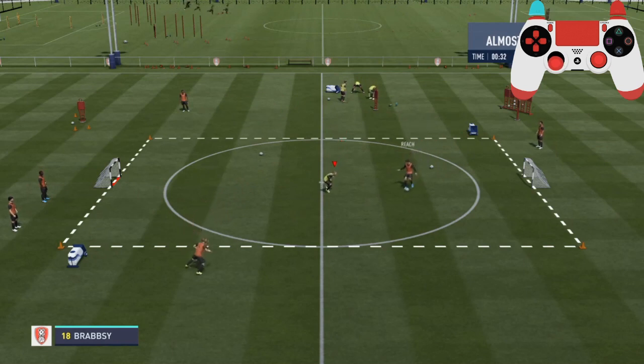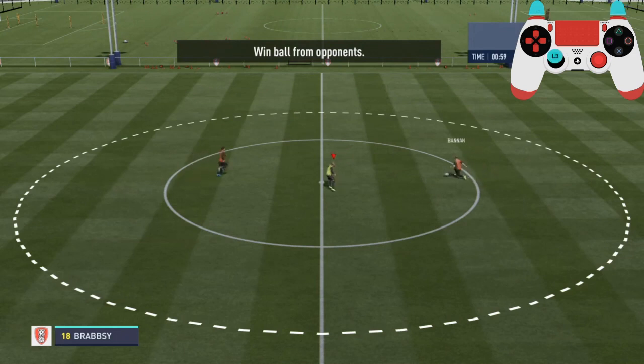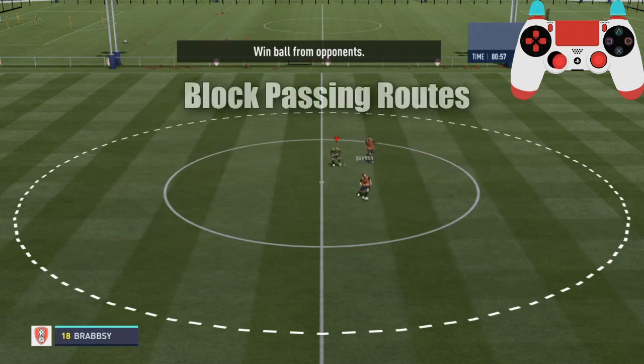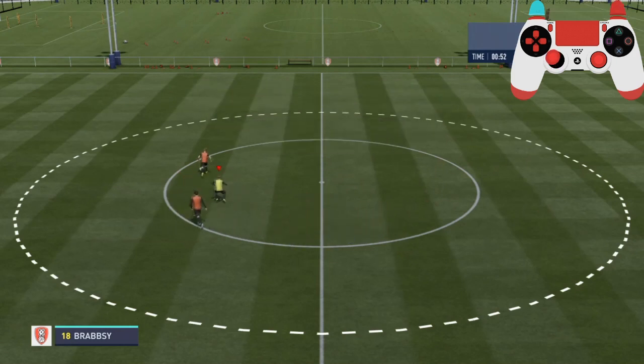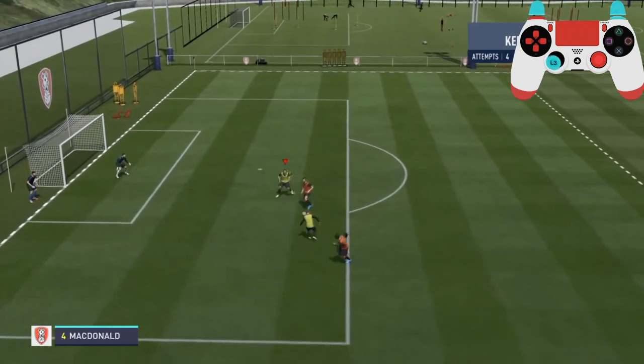By doing this you don't even need to tackle your opponent — simply moving towards them whilst jockeying will put your foot in when the moment arises. Once you know what distance to use when jockeying, you need to look at what their passing options are and try to put yourself in between that passing line. By doing this, not only are you making your opponent think about what to do next, you're also cutting off their passing opportunities.